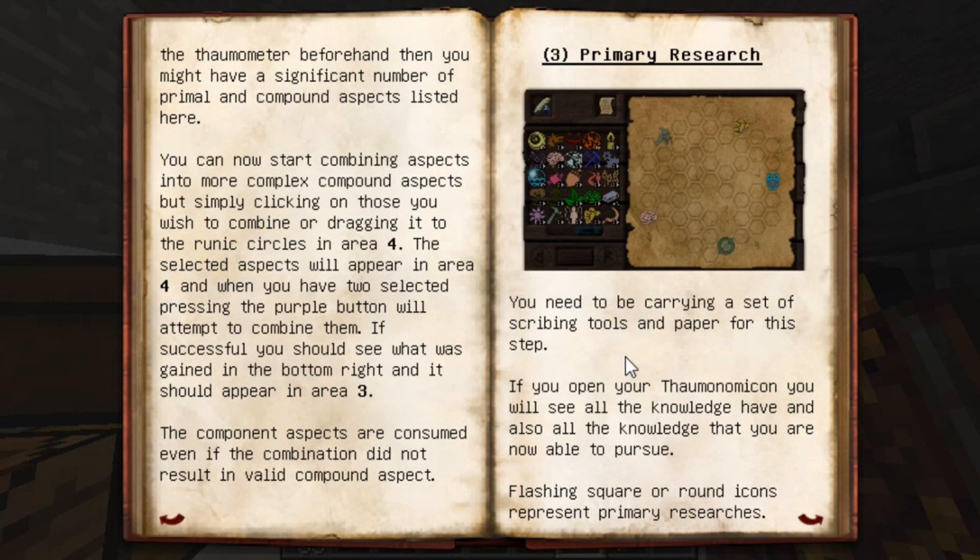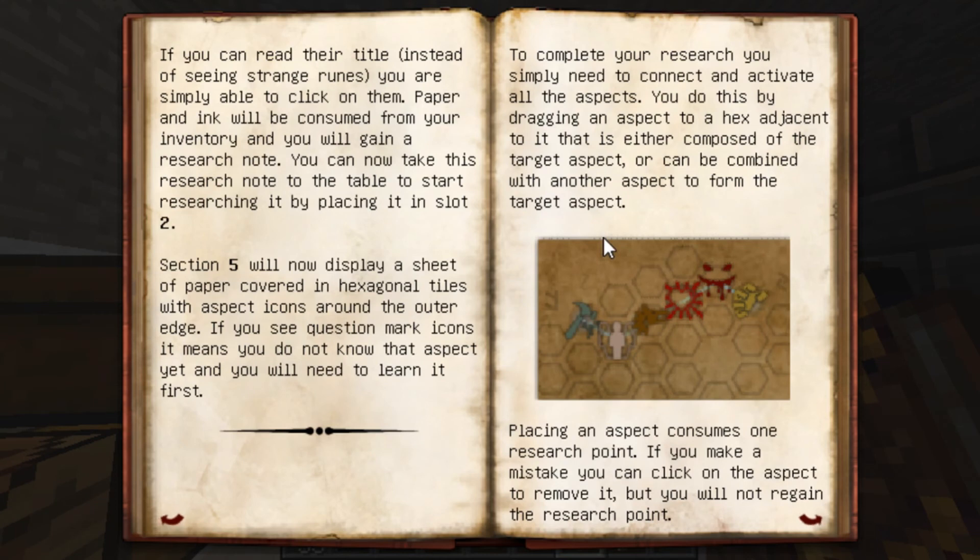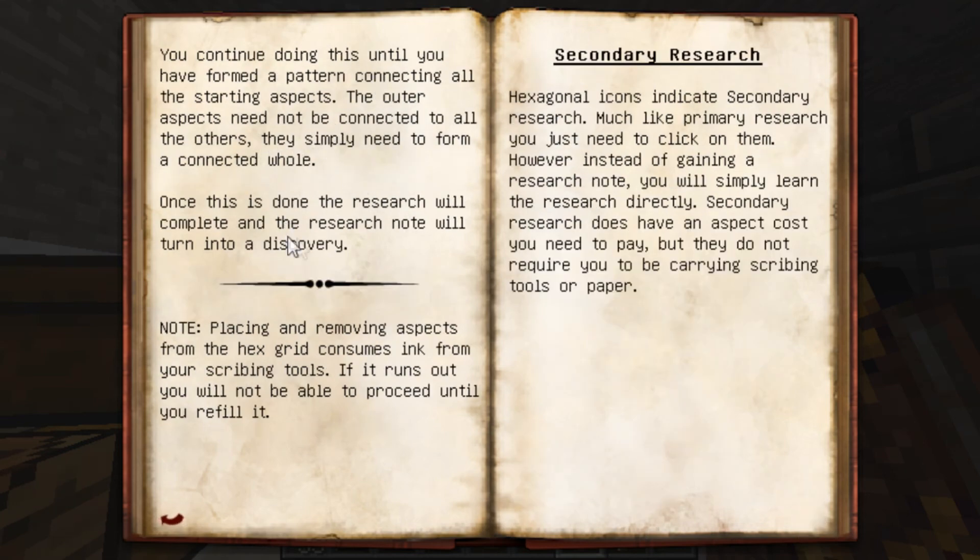You need to be carrying a set of scribing tools and paper for this step. You open your Thaumonomicon and you will see all the knowledge you have and also all the knowledge you are now able to pursue. Flashing square round icons represent primary researches. If you can read their title instead of seeing strange ruins, you are simply able to click on them. Paper and ink will be consumed from your inventory and you will gain a research note. You can take this research note to the table to start researching it by placing it in slot 2. It will display a sheet of paper covered in hexagonal tiles with aspect edges and aspect icons around the outer edge. If you see question mark icons it means you do not know the aspect yet and you will need to learn it first. To complete your research you simply need to connect and activate all the aspects. You can do this by dragging an aspect to a hex adjacent to it that is either composed of the target or can be combined with another aspect to form the target aspect. Placing the aspect consumes one research point. If you make a mistake you click on the aspect to remove it but you will not regain the research point. Once done this will turn into a discovery.